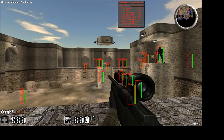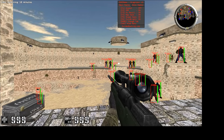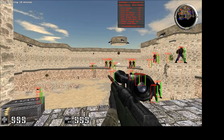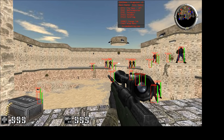Also, a full-bright hack. Basically, this iterates through all the light map objects and sets all the brightness to the maximum. You can enable and disable it. I had to reverse these two functions for about three days before I figured it out.